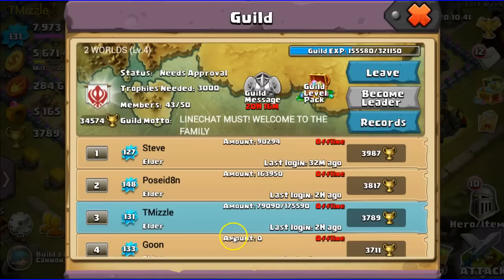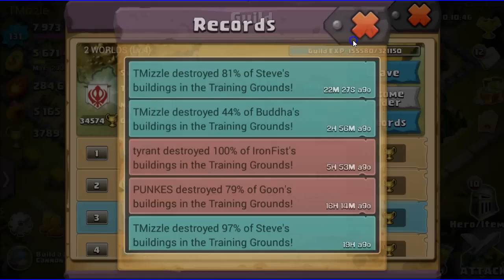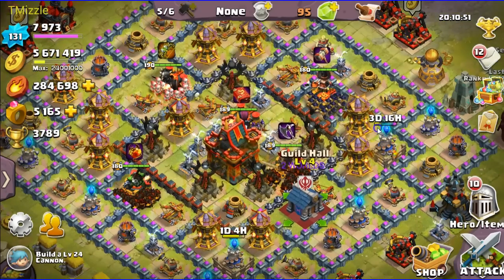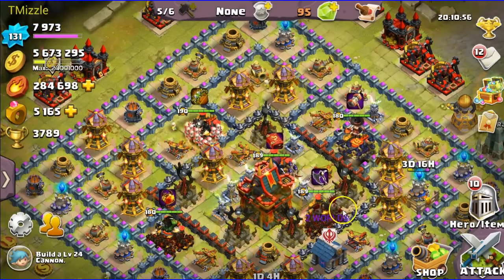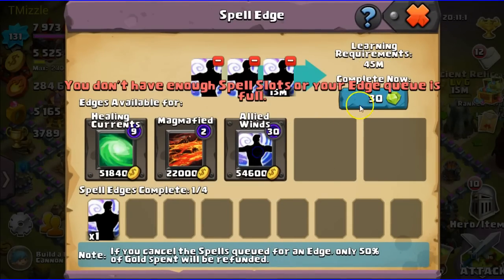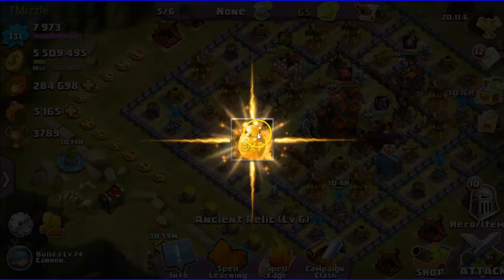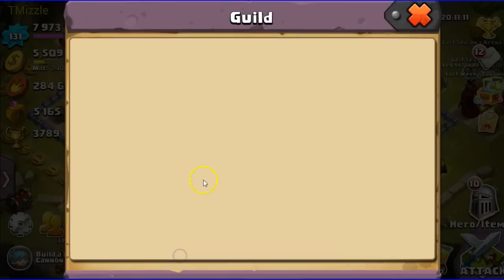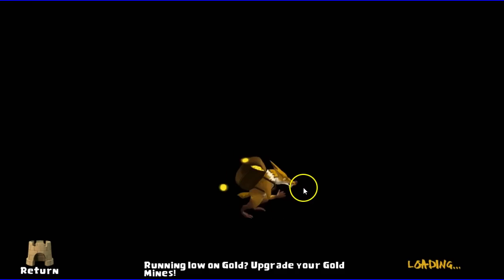I wish I could show you some real-time action. Let's use training grounds to practice - I urge you to take advantage of that. It's one of the best things they could have added to the game. Let's do one attack in training grounds. Wings Rule has been working on his base and trying different things - let's attack him. We're gonna use the spam method against Wings in training grounds.